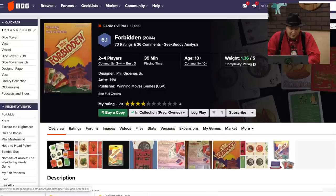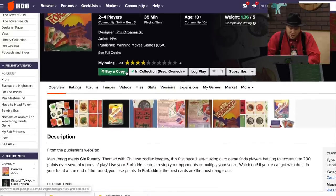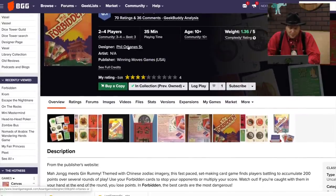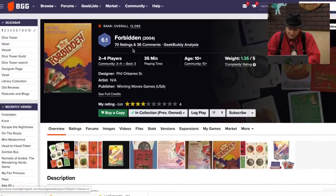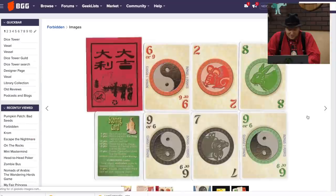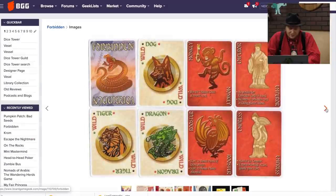Forbidden — I gave this one a four. Mahjong meets Gin Rummy. Phil Urbaines designed this one, from Winning Moves, came out in 2004. Doesn't look very good. I remember this artwork — yeah, no.